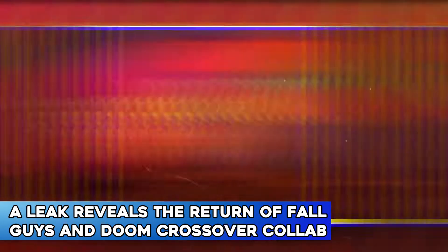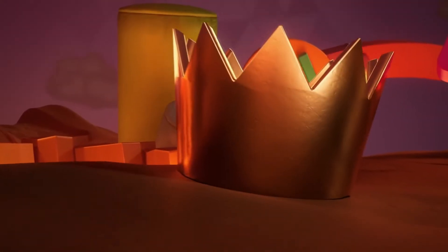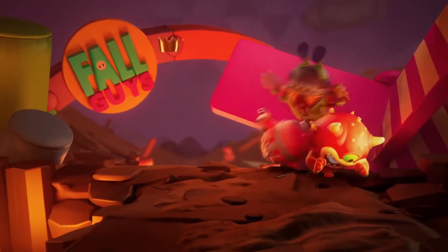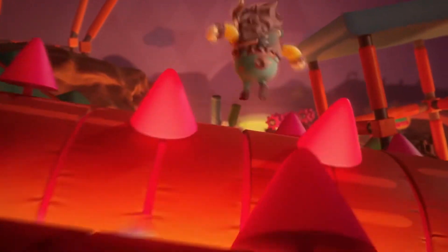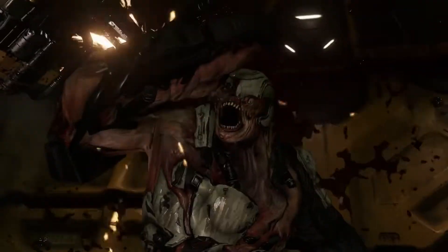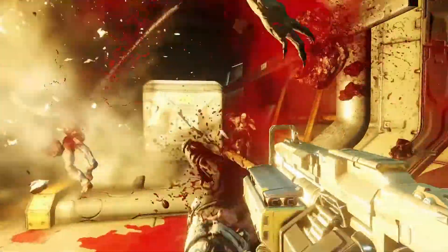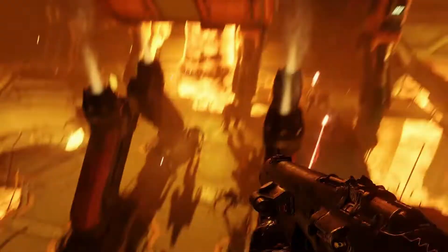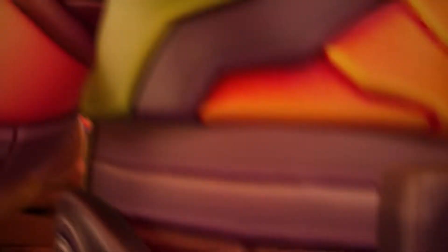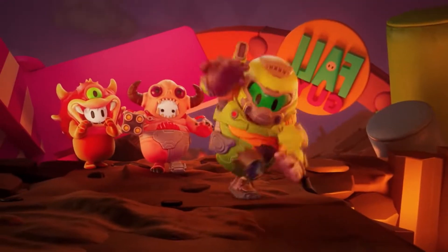Finally, a leak reveals the return of the Fall Guys and Doom crossover collaboration. When the Doom Eternal skins first appeared in Fall Guys, players could buy them using premium currency, but now purchases will use Show Bucks. The crossover was first announced in early 2021, and Doom Slayer is making a big comeback to the battle royale game. According to a Fall Guys leak Twitter account known for accurate information, Doom Slayer will return on the 18th of August. Each skin will cost around 1,200 Show Bucks separately, or 1,800 Show Bucks for all of them at once.